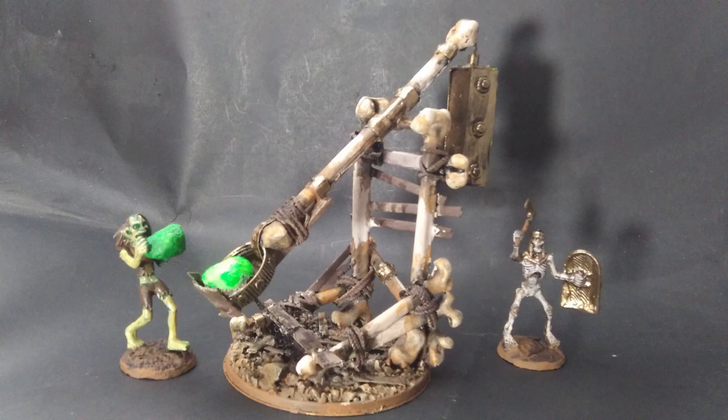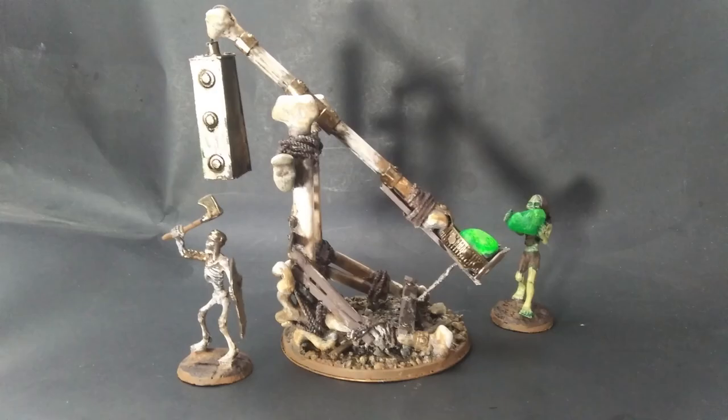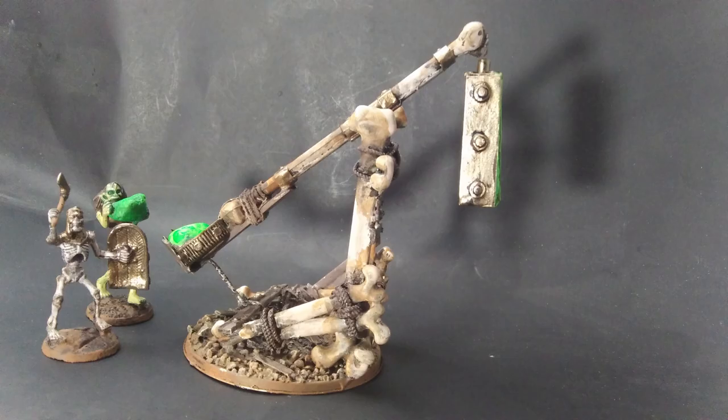As you can see, I added a couple of undead catapult crew members, but that is totally optional. If you want to do a similar catapult without the bones, or just a model for a different sort of army, you can use assorted craft sticks and other bits, and they would work just as well.